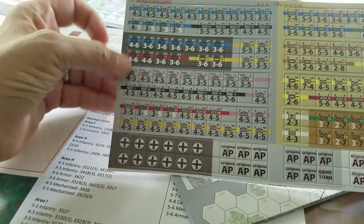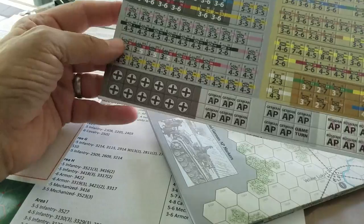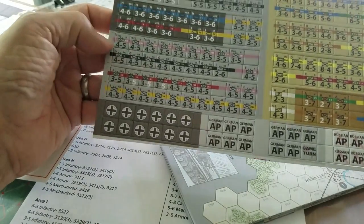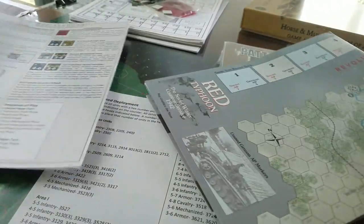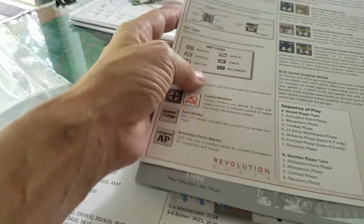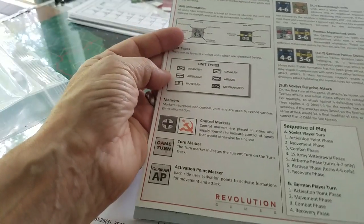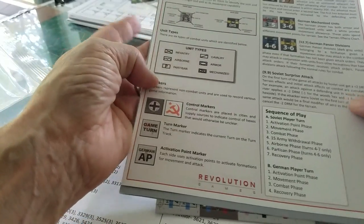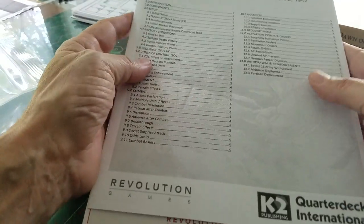About 160 counters total. There's a nice little summary card with important rules, counter information, unit types, and sequence of play — all laid out nicely. I'm pretty stoked about getting Red Typhoon to the table.